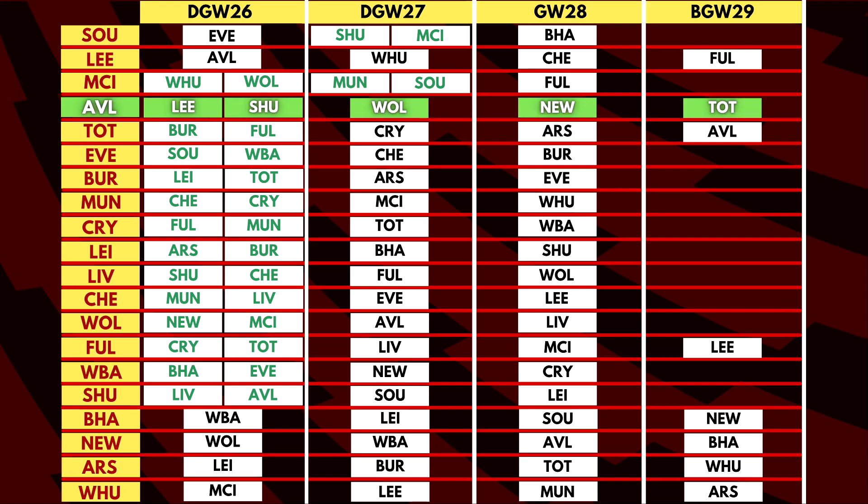Aston Villa play Leeds United and Sheffield United in game week 26, and look like a good bet with a fixture in GW29 as well. However, with injuries to Matty Cash and even Jack Grealish, Villa look a bit vulnerable in both defence and attack. They also have a game against Everton that needs to be rescheduled, and for now we don't have information on that.